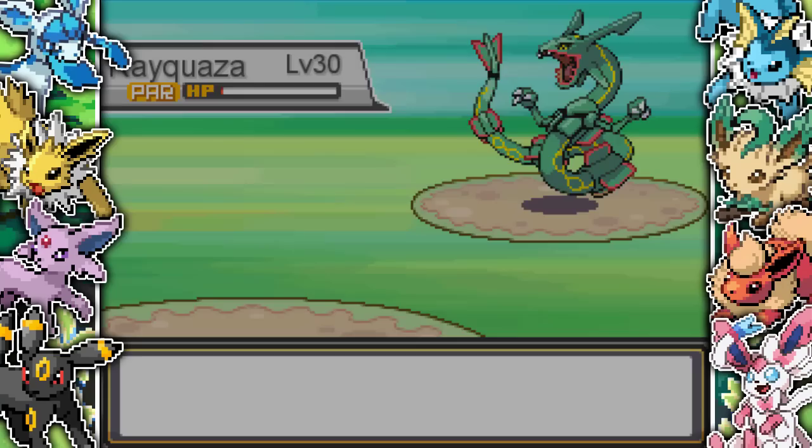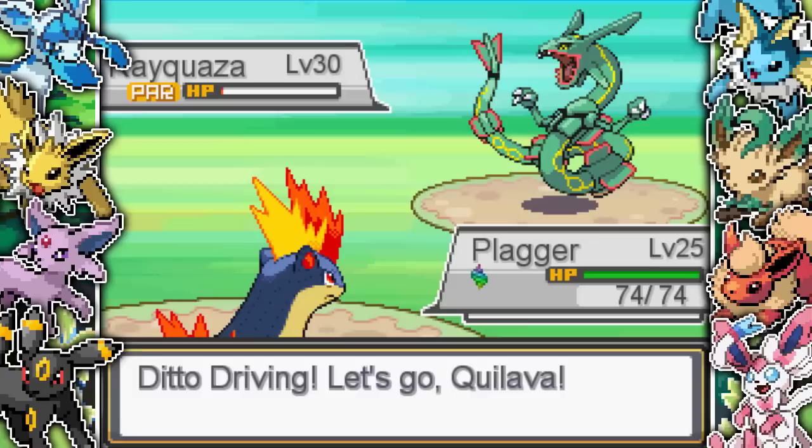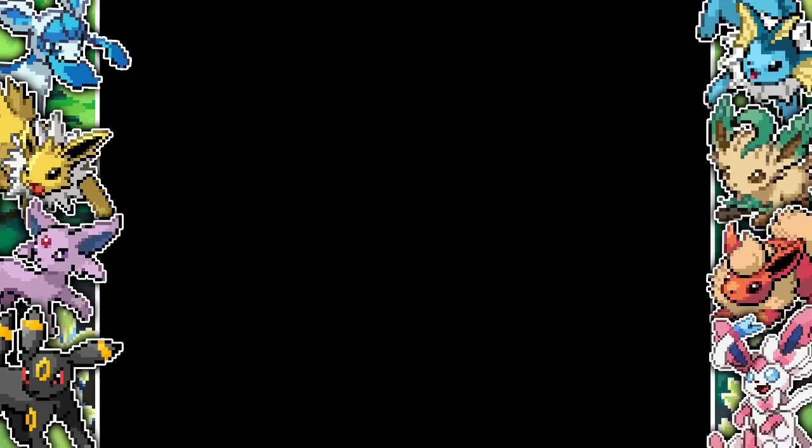I get the crit and it Crunches me, activating my Static to get the paralysis back. At this point I know I've won because it can't outspeed me. I come in with Plagar who I still haven't even meta-changed yet. He turns into a Quilava again. We take out the Rayquaza, getting 1100 XP, and it's just saying 'oh no, what's going on - I can't believe I was bested by three Ditto.' And then that's it - I don't know what happens, I think we're just forever stuck on this tower - but either way that is Pokemon Ditto Edition! If you enjoyed, drop a like, leave a comment, thank you for watching, and until next time have a great day and peace!